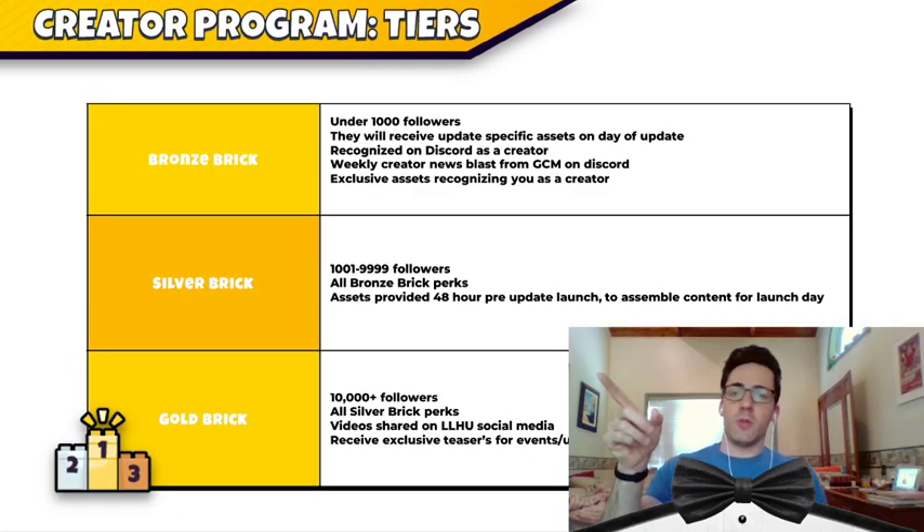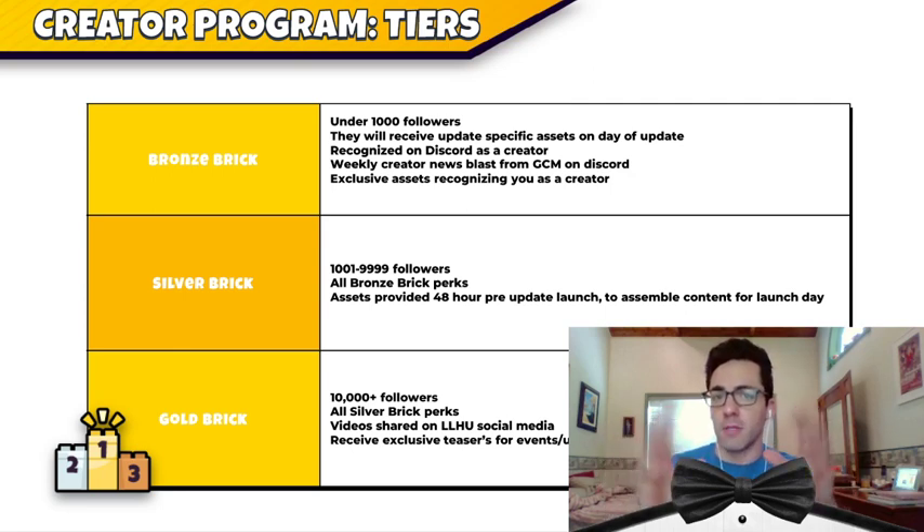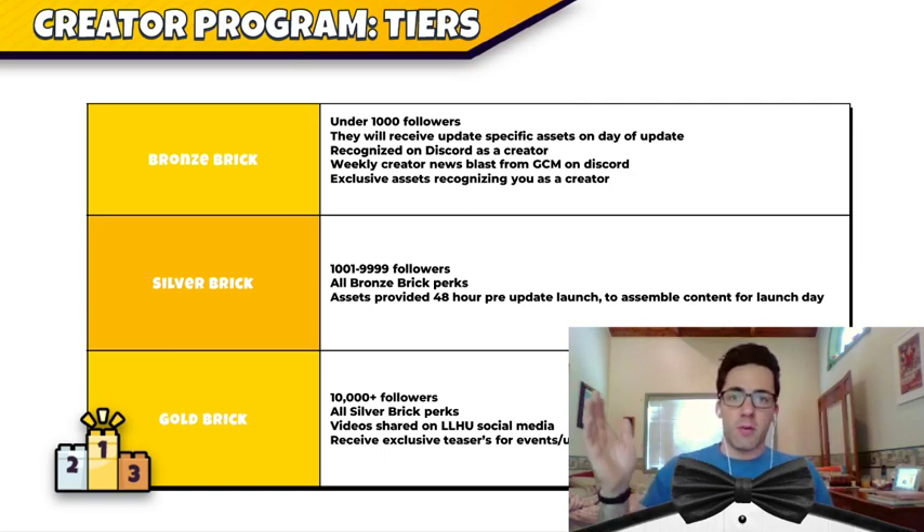Now here is where we get into some serious dissension. As part of the program, they've initiated a tier system. You apply for the program and upon getting selected, you will be placed in either the bronze, the silver, or the gold tier based on the number of followers you have. And this isn't just Lego followers — this is total followers. So if you're on Instagram and you have 20,000 followers because you're a fitness guru, you go straight into the gold tier, despite the fact that you might know nothing about Lego. All that matters is the total number of followers you have across all of your social and streaming and media platforms.